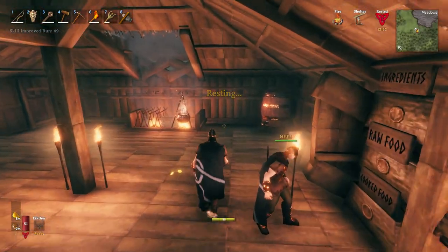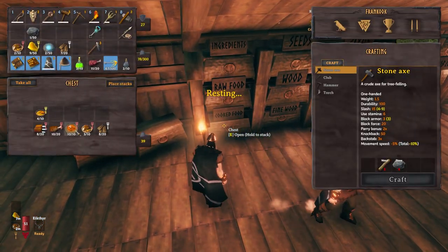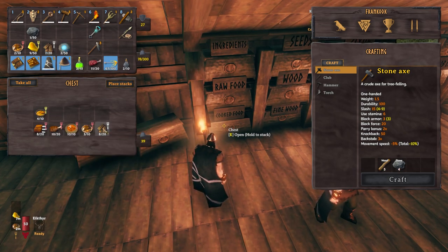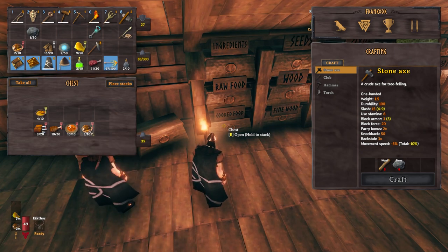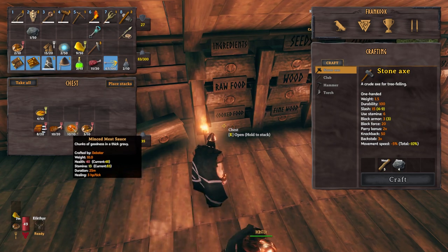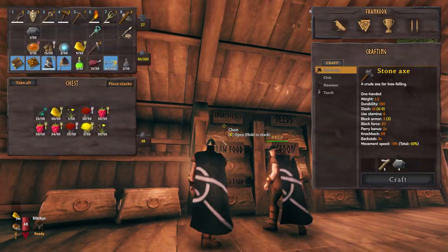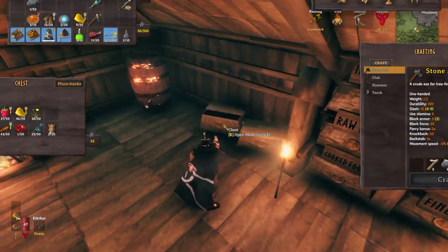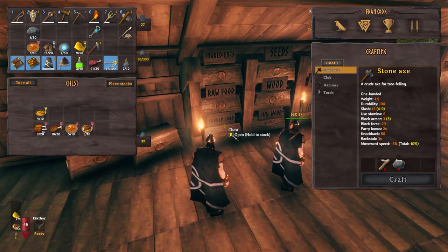We'll get things ready. How are you doing for food? I've made some new carrot recipes seeing as we've got a few carrots - one stamina, one health. Jerky is a good one, and that minced meat sauce looks good - it's delicious, you'll love it. There's no blueberries - we've eaten all the blueberries I'm afraid. Alright, we'll get things sorted and we'll see you at the swamp.